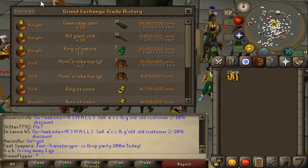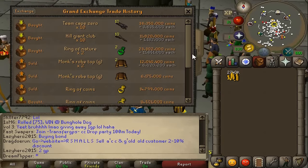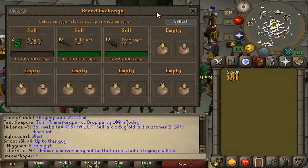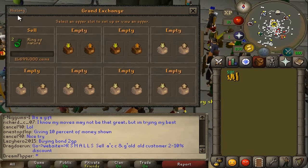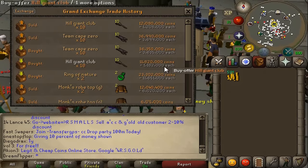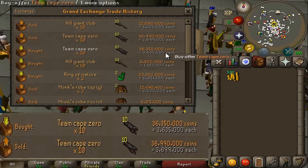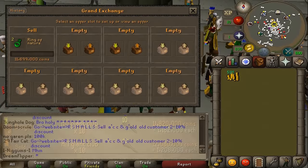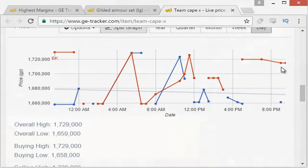Things got a little messy so we had to redo a few offers. We took out the armor set and the Ring of Coins. Instead we went for the Hill Giant Club and the Team Cape Zero. On the Team Cape Zero we got a 64k margin on 10 of those, giving us 640k — which is really nice. The Hill Giant Clubs were only 26k each, so two more gives 60k in profit — pretty mediocre.